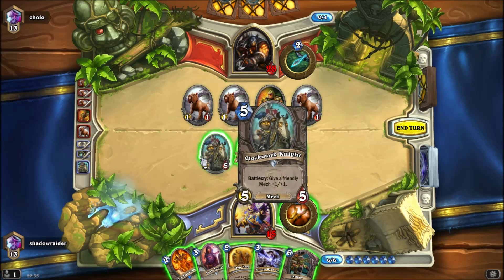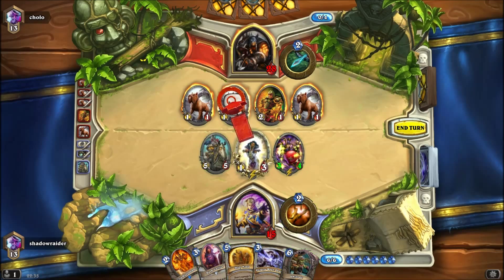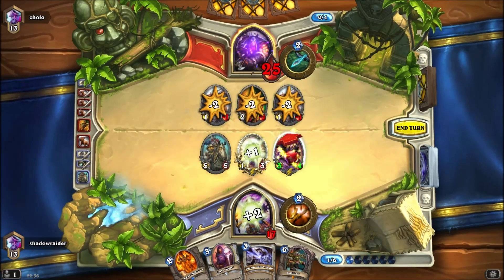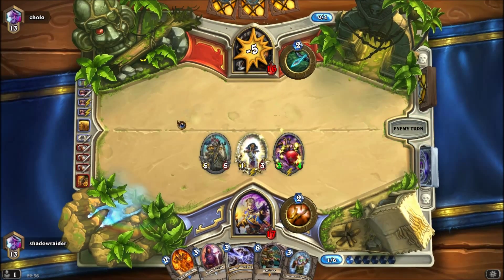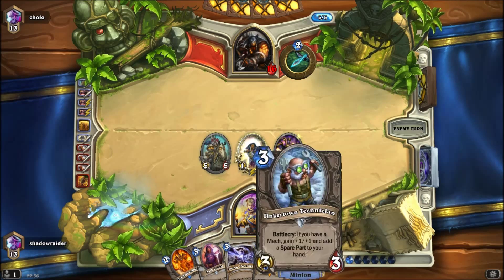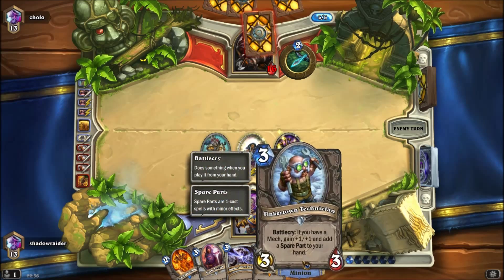Pyro would be cool here but I sort of want to get a heal off. I'll get the heal for the card draw. I don't have any one-mana spell at the moment — I still have one Power Shield and two Light of the Naaru, which can trigger for Gazlow.